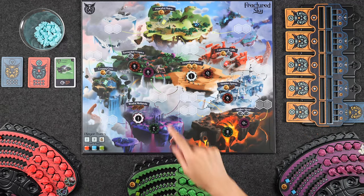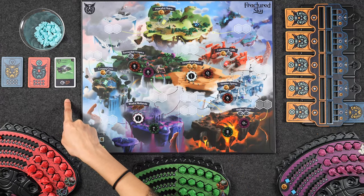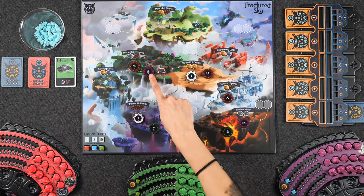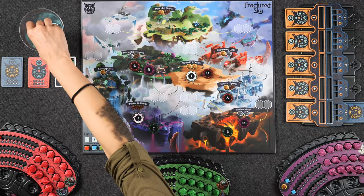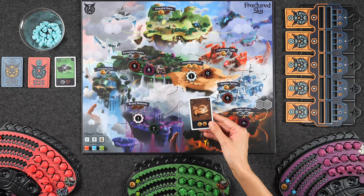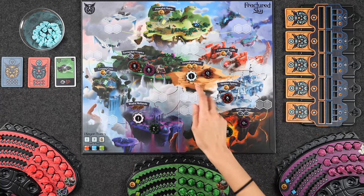Whoever has the most power in the locations that are receiving starfall wins that starfall. For example, for the public location — torrential tropics — purple player has more power than the red player, so they would get the starfall. We would also reveal the hidden location, which happens to be the dreadful desert, and the person with the most power there also wins a starfall, which in this case is green.